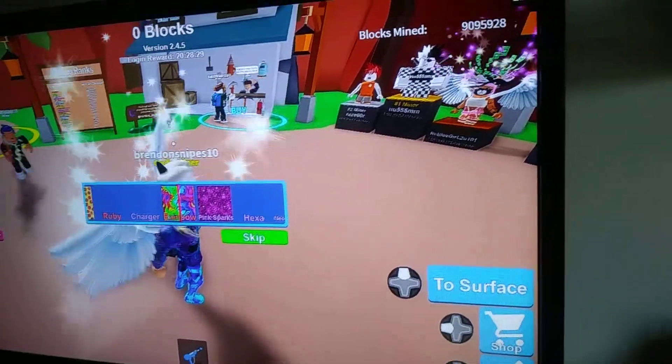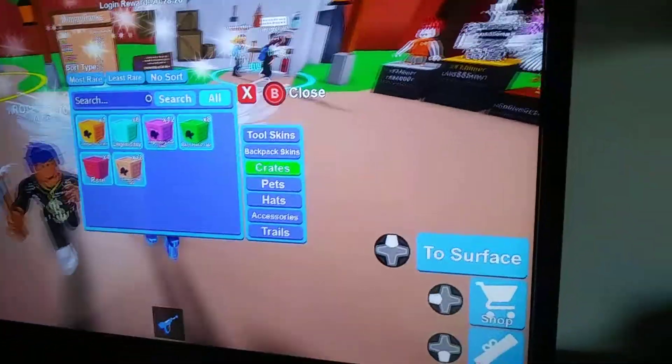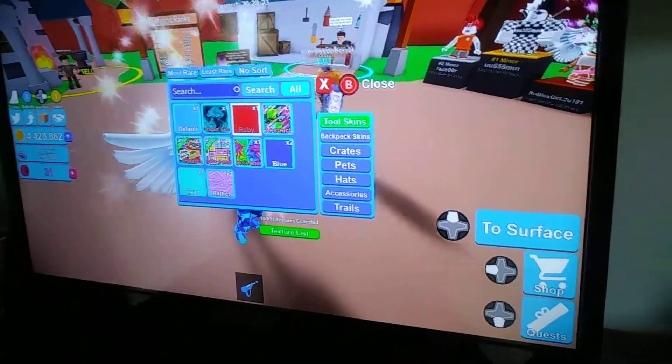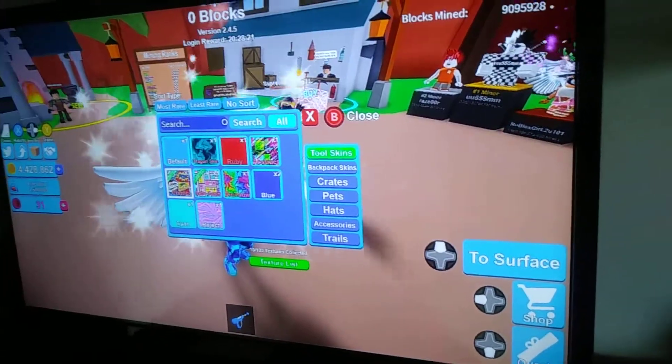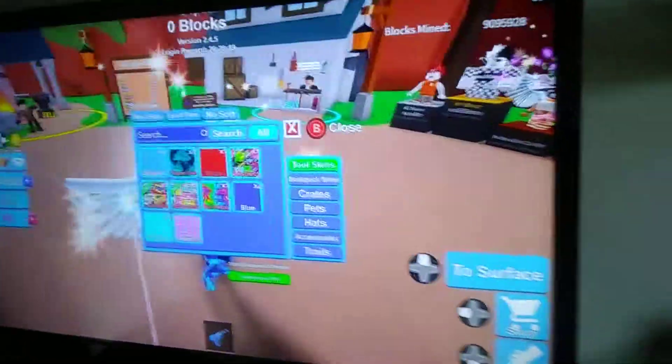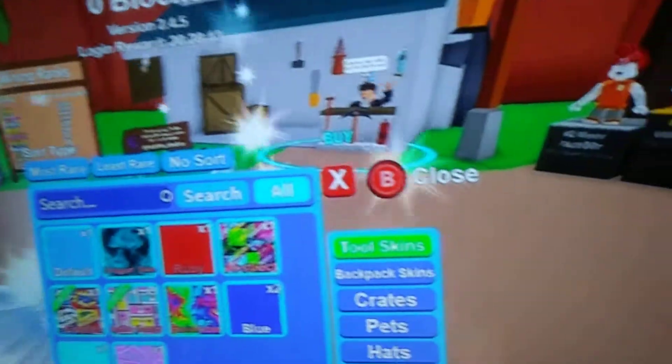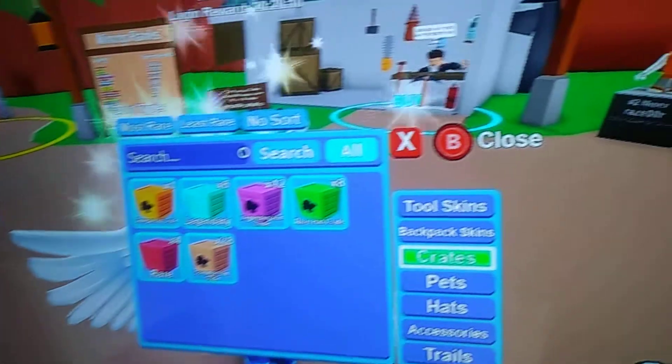Oh, that's actually really nice — there's a rainbow skin. Right now I have the dragon skin, the comic, retro, gamer, abstract, two blues, a reject, and cyan. Next crate.